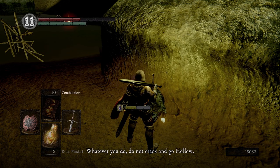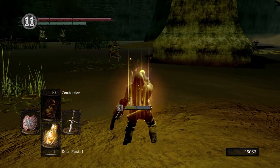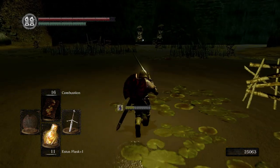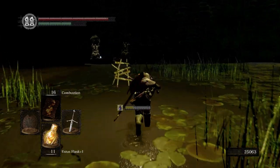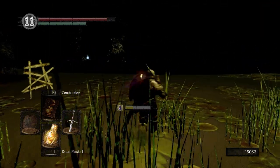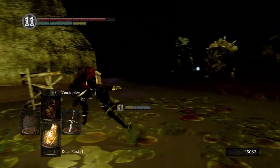Quelana says: 'Whatever you do, do not crack and go hollow, lest my time spent on you be wasted.' What I mean by enemies being on your side is they'll fight for you. These guys aren't too hard — pretty easy to backstab.